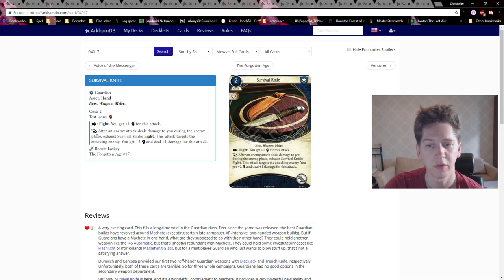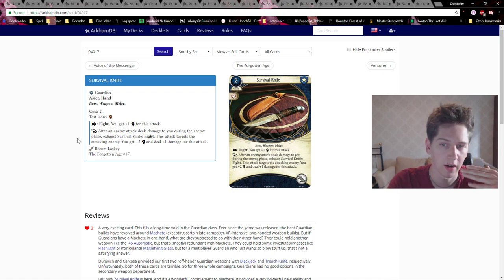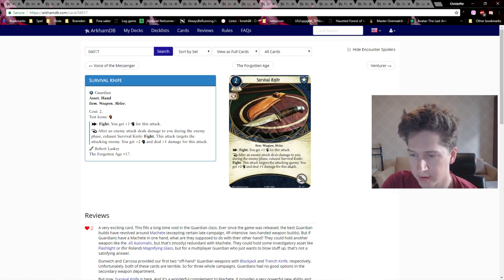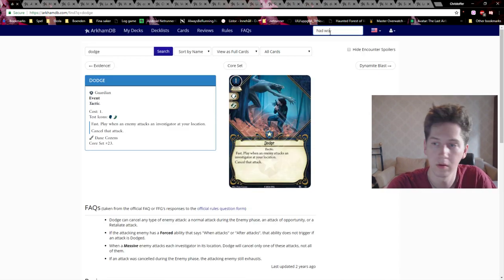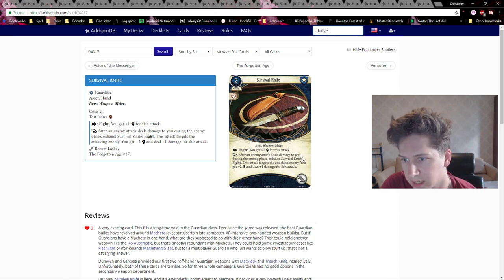It's important to understand this only triggers in the enemy phase, so you can't exploit it like move-attack with the reaction, move-attack again. It only triggers in the enemy phase, and I've noticed this can be a bit awkward sometimes. Also, the enemy has to deal damage to you for it to trigger — you can't play something like Dodge or Ward of Protection to cancel it. After an enemy attacks and deals damage to you, yeah, you have to take the damage.